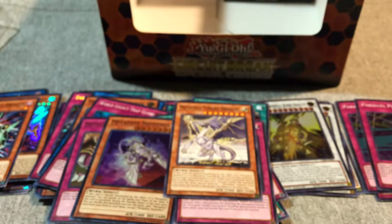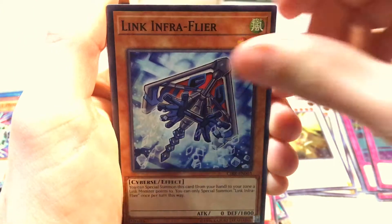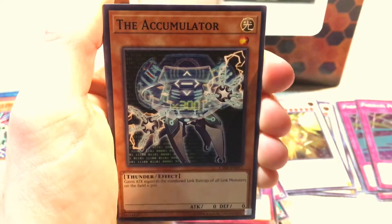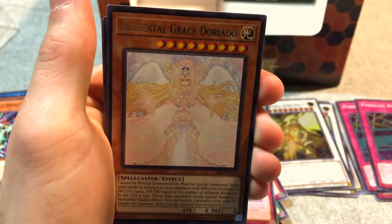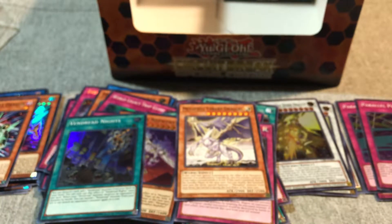Metaphys Nephys, Metaphys Metaphys. Tyrant Dragon. Alright, last pack for this one. Vendread Knights. Elemental Grace Doriado. Oh - whoa! All fell down.